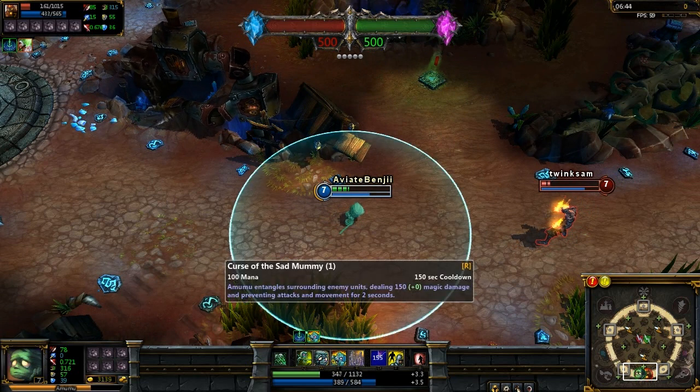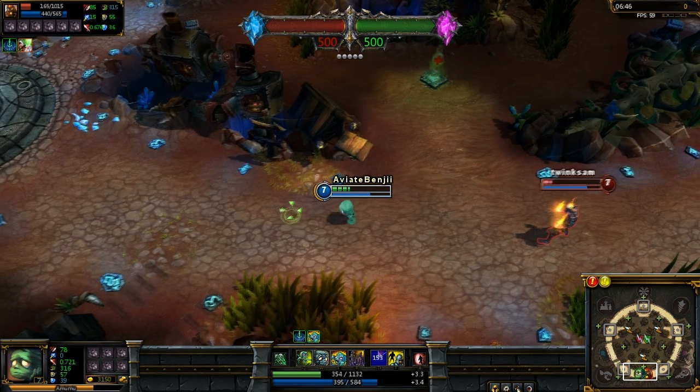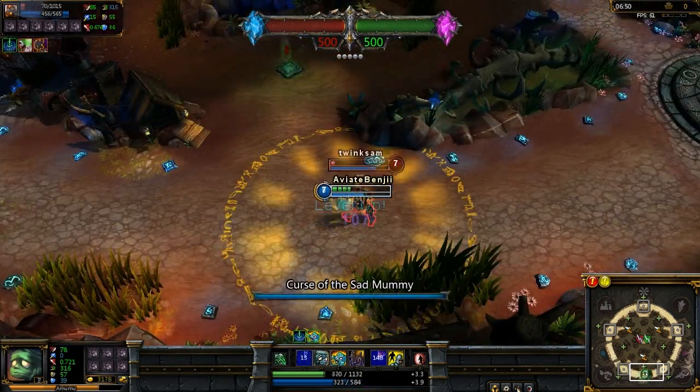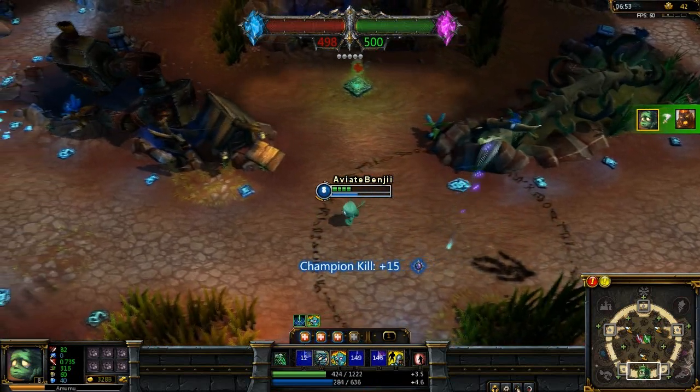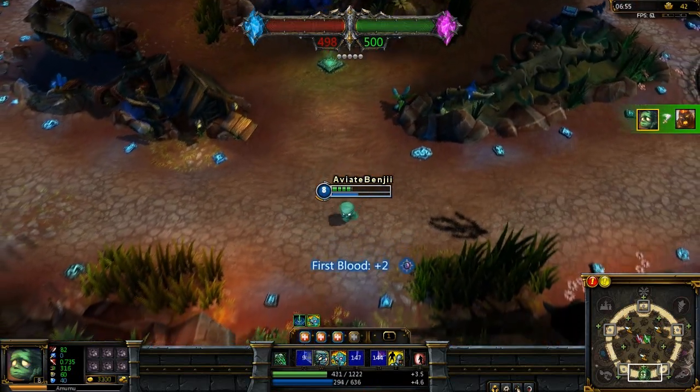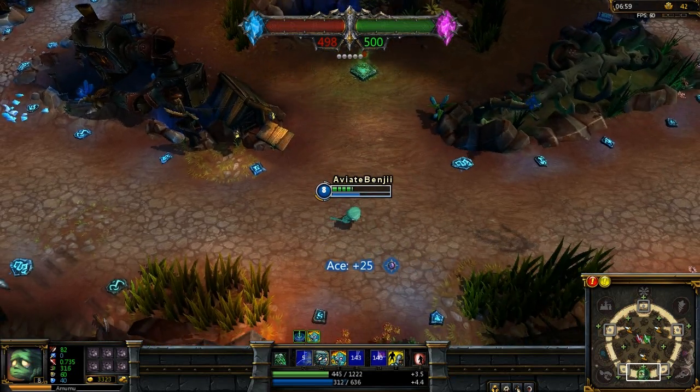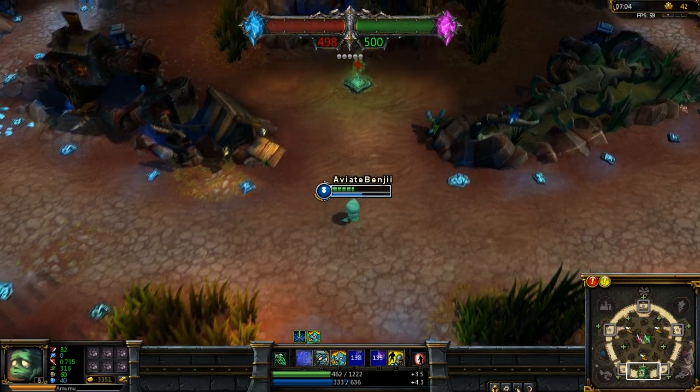And now the most important thing: Curse of the Sad Mummy. Fantastic when in teamfights - you're in a bush, all you have to do is pop that and you can get that kill. Obviously it does help when you're in a teamfight and you stun that team and the enemy team do not know how to react.